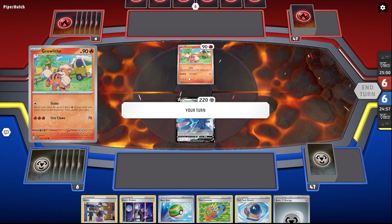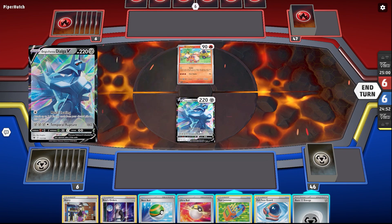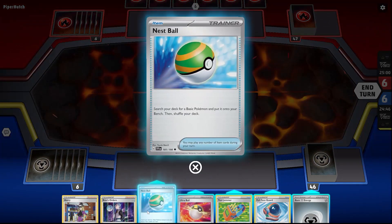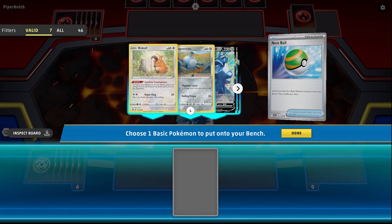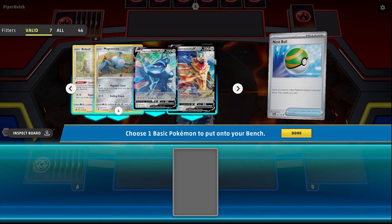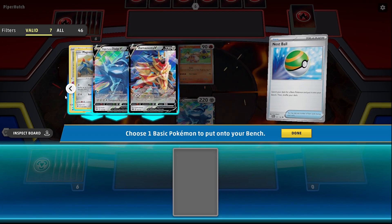They have a Growlithe. Oh that's bad, right? We're weak to fire. Oh, this is terrible for us - terrible, terrible, terrible. We've got four basic Pokémon, let's do that. Wait, is this weak to fire as well? Weak to fire, weak to fire, weak to fire - everything I have is weak to fire. This might be terrible for us.